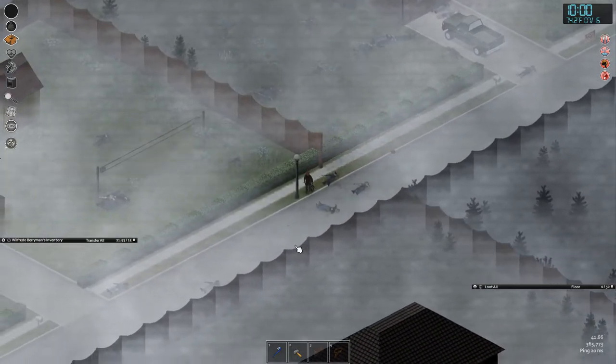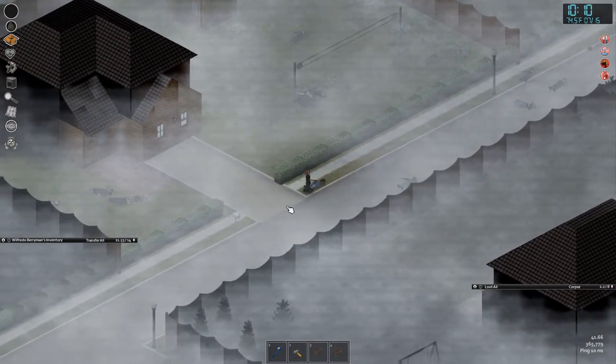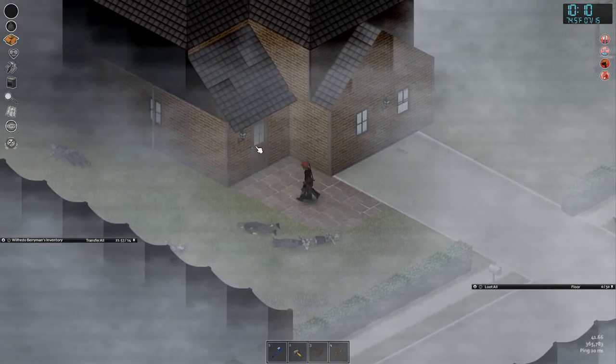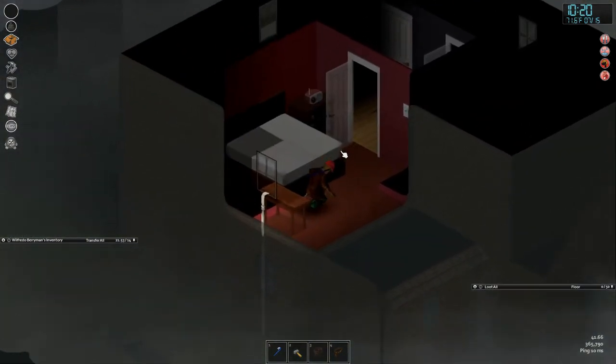We're just going to run it — simple drop-off. I've got to check the house for more supplies. I've got some choices: I could put these supplies downstairs where there's a proper kitchen, but now that we have that lucky sledgehammer spawn, we'll put everything upstairs.